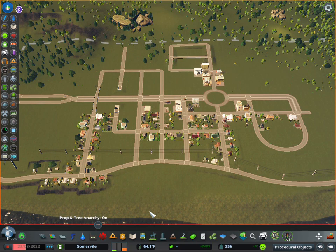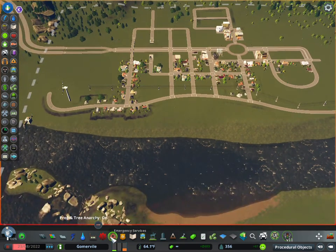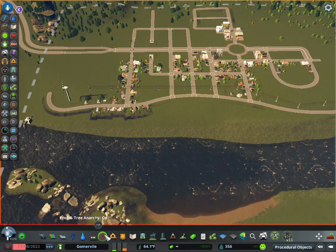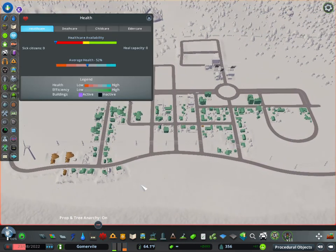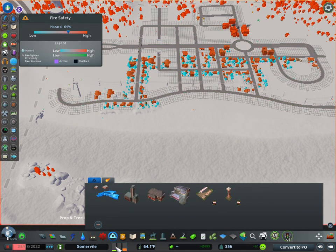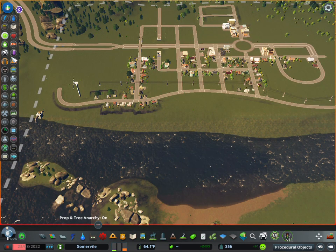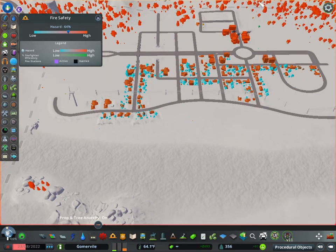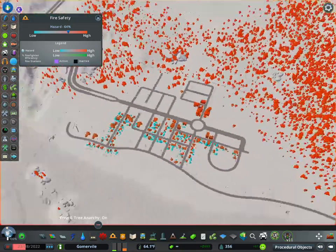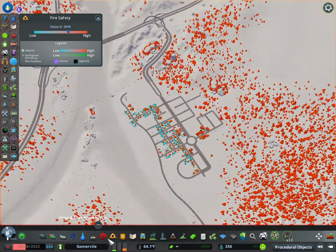You can also click on these icons down here - for example this is healthcare - and that's the same as clicking on the corresponding button. The only difference is you can click this button to show you the overlay without bringing up the build menu. So either way works - for instance clicking the fire helmet icon won't bring up the build menu. We'll start going over some of these individual buttons in more detail very shortly in the next couple videos.